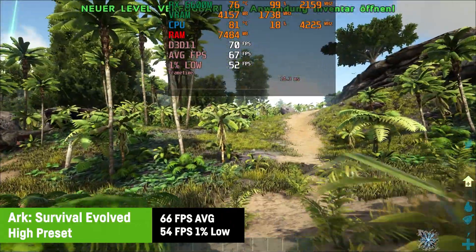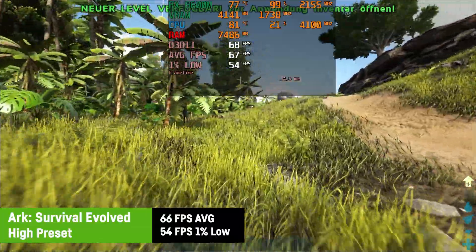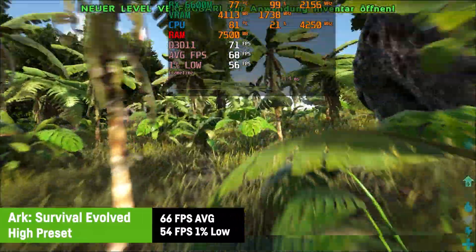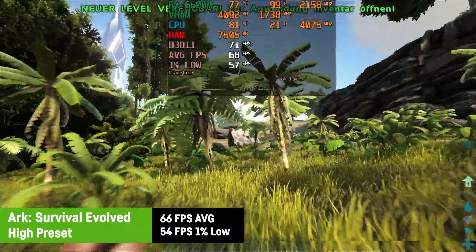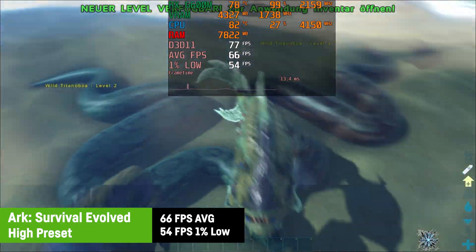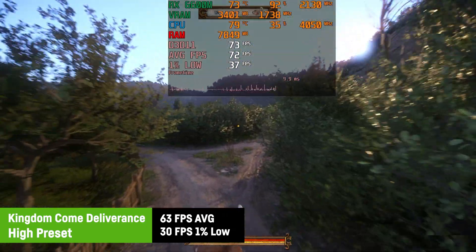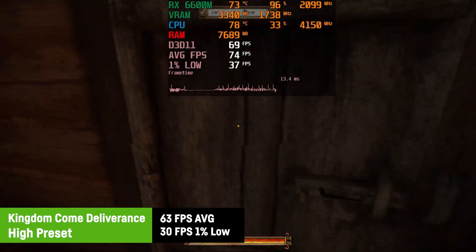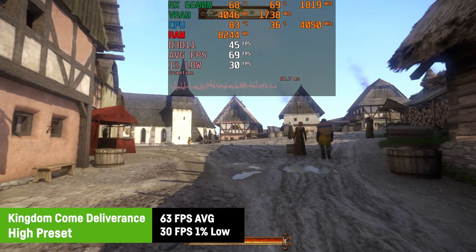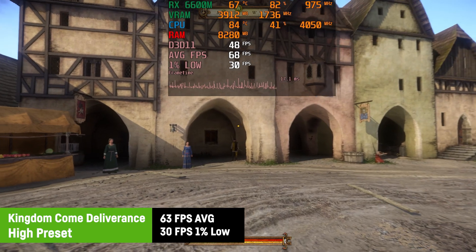I'm always overwhelmed when benchmarking ARK — not by the complexity but the disk space it needs for such an average look. I received an average of 66 FPS with a 1% low of 30 FPS on high settings. Even though the frame rates were decent, the frame times weren't — I've seen such chaotic frame time graphs with weaker integrated GPUs and MX cards before, so maybe it's just another driver issue.